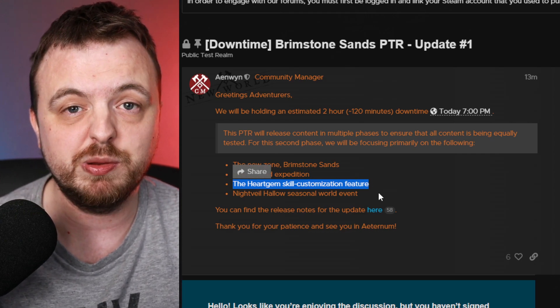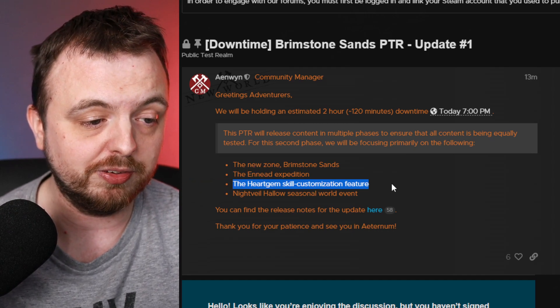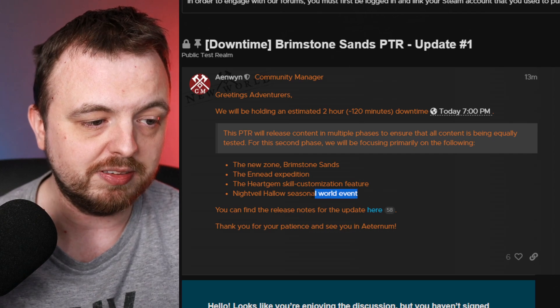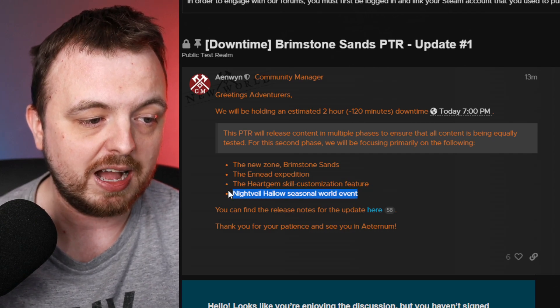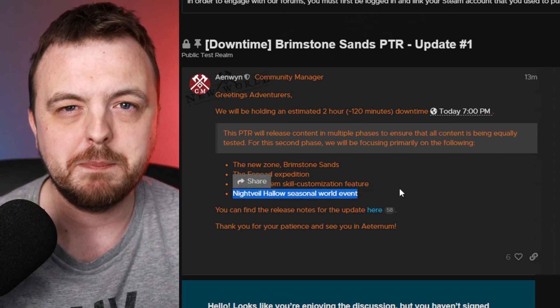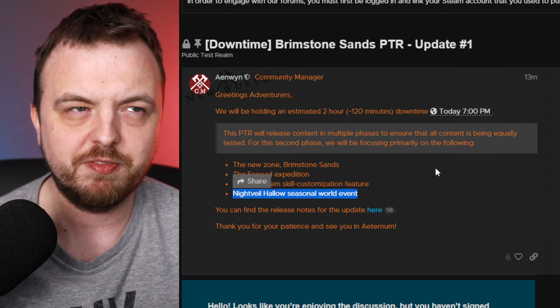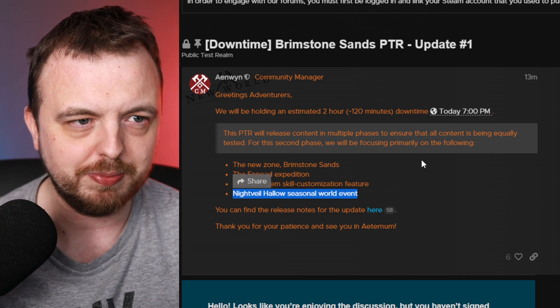Everybody's calling the heart gem feature 'ultimate abilities' even though technically it's not, but it is a new ability so we'll be having a closer look at that. Along with that — and this is the surprising one — there is a Night Veil Hallow seasonal world event, basically a Halloween event.